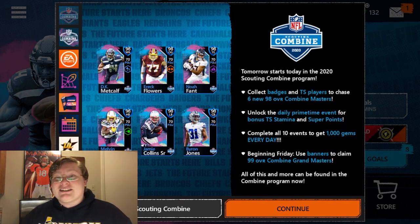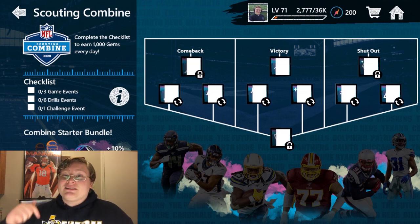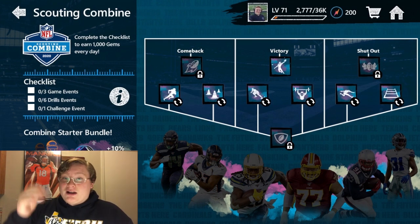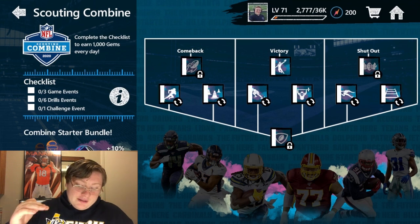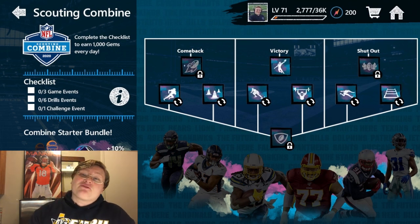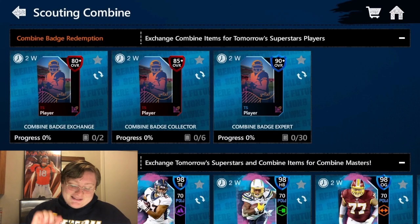Let's go to the Scouting Combine and take a look at exactly how you add these guys to your Madden Mobile team. This screen has everything that we need to do to get these Masters. You can complete the checklist on the left side of the screen every day for 1,000 gems. You have to complete three game events, all six drill events in the middle, and then the challenge event at the bottom. You can use those gems to open packs, evolve or unlock new players, or get more stamina.